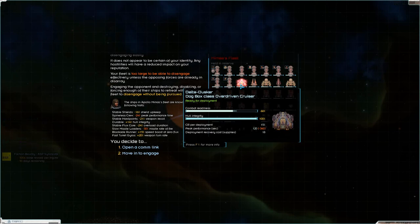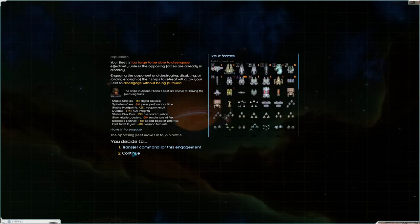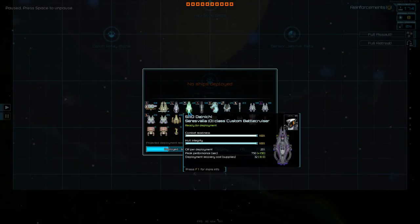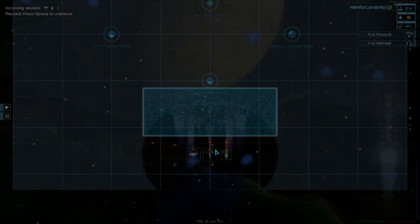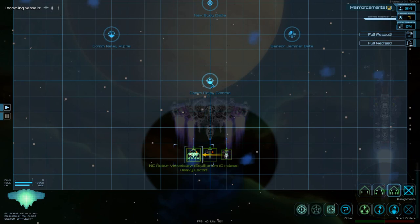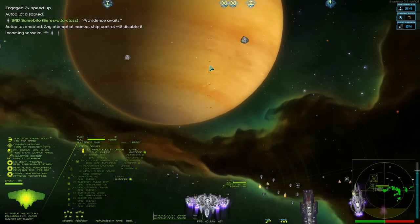What are you - Dog Box class overdriven cruiser? Okay, I think it's the first time I've seen you. All right, move in to engage. Continue - we didn't assign a ship to our new lieutenant but it doesn't really matter that much right now because we're just sending in the three usual ships. You support me, you support me. Let's just head up to this comm relay, we'll speed up.